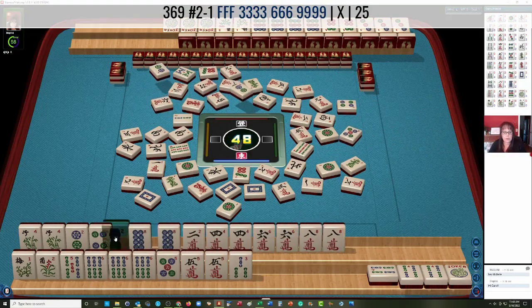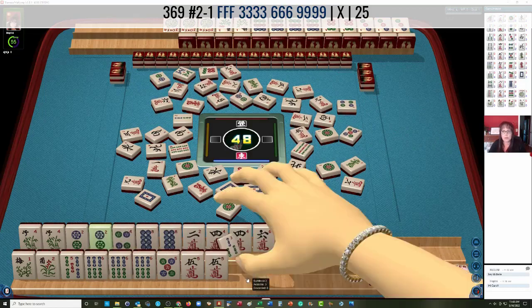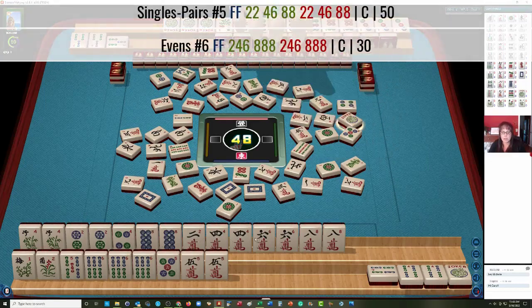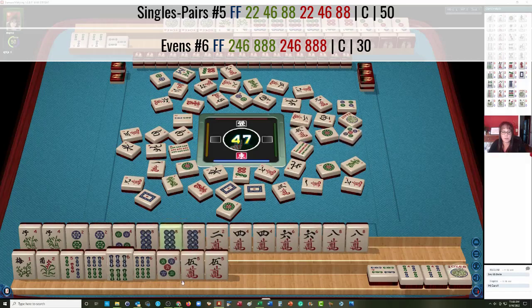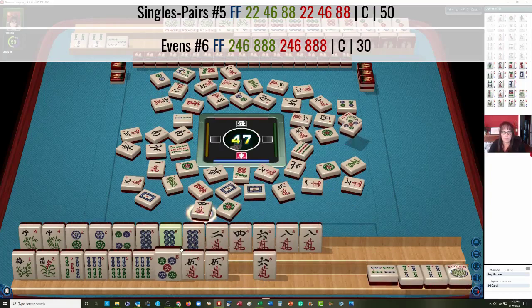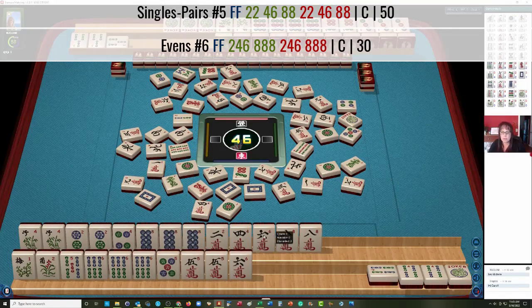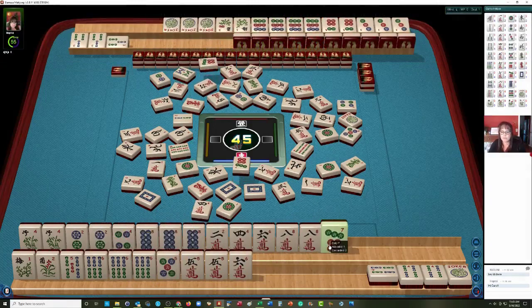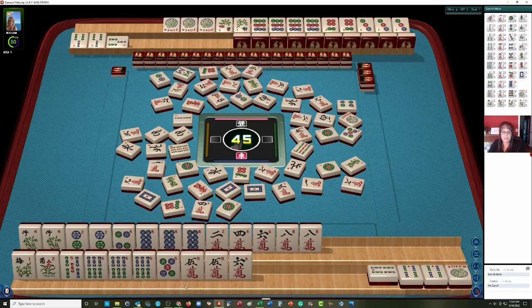Another thing we could do — if the 2s go down and the pair hand is not viable any longer — we could use the flowers with the 5 crack and the 4 bam and play the second hand under consecutive run: mix suit kongs with 6 flowers. We could pong those flowers. I think that might be the way to go because our 5 bam is so weak. There's a 2 — let's let the 3 bam go. Now they have a 6 dot pair. We still need a 2 crack. We need a 2. There's an 8 — that's good.